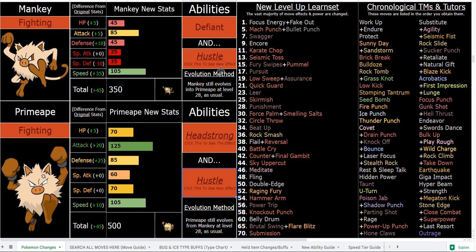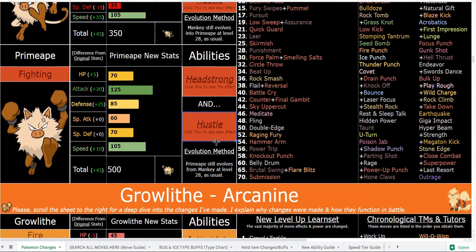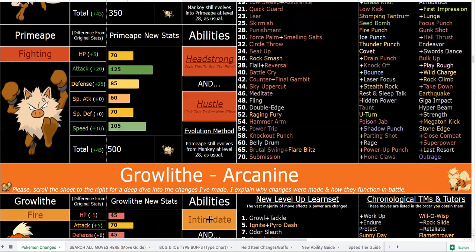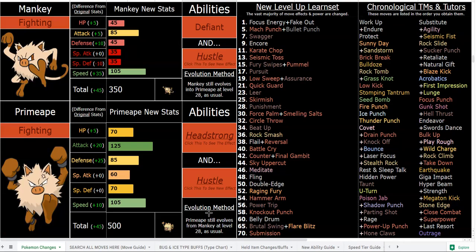You also have First Impression via TM that can't miss, which is awesome. The Reversal stuff is really amazing — you can run Endure, Reversal, and Salac Berry and completely sweep with Reversal. Whatever Reversal doesn't take out, you click Sucker Punch, Beat Up, Punishment, or whatever. All of those moves also can't miss with Hustle. Obviously at one HP, Hustle is very risky if you miss, which is why I made those moves bypass the accuracy check entirely.